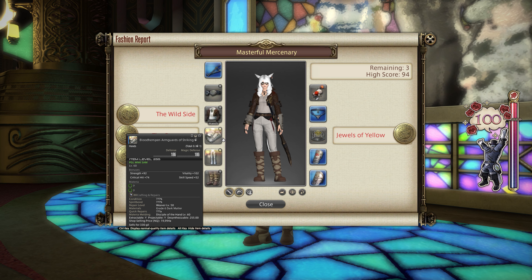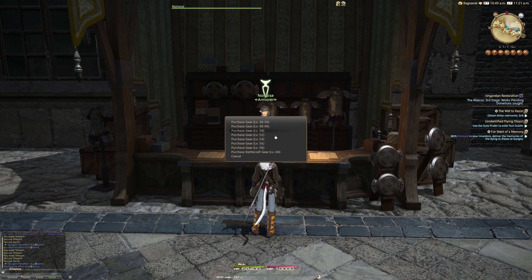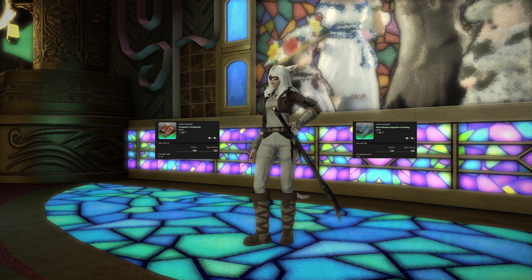For the hands, I went with the Bloodhemp Armguards of Striking. These are available from Norlays in the Pillars of Ishgard's Jeweled Grosia. Alternatives include the Conqueror's Armguards and the Ghostbark Armguards of Healing.